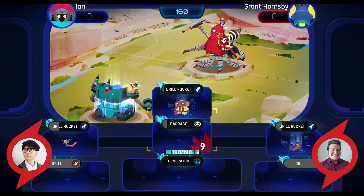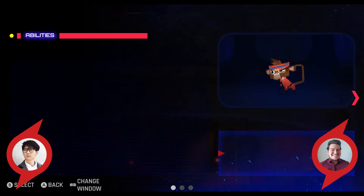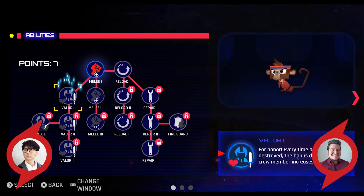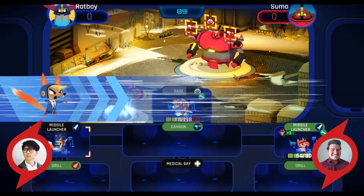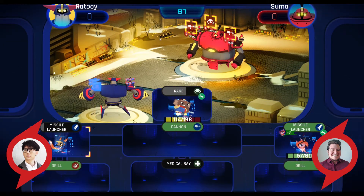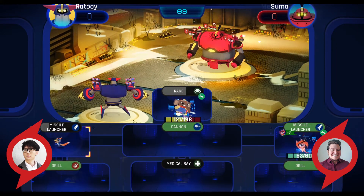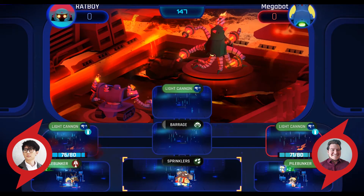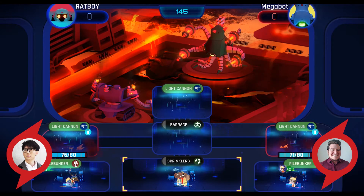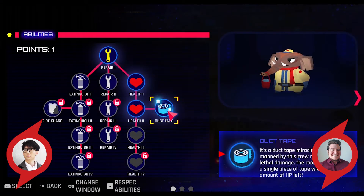To make it easier to understand how different pilots can help you, we've color coded them. Crew dressed in red are melee crew — they're good at powering up any melee weapons. Crew dressed in blue are artillery crew — they're good at powering up any ranged weapons. Finally, crew dressed in yellow are repair crew — they're the best at putting out fires and repairing. You might think having repair crew on board might not be as valuable, but they have some of the most amazing abilities to keep Voltas and parts alive.